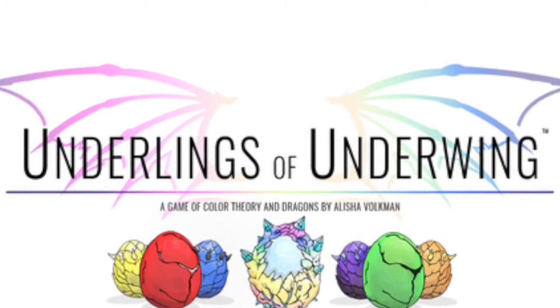In Underlings of Underwing, you and your opponents have meeples that are your dragon handlers, and you're taking these meeples and putting them out onto different dragon eggs in hopes of being able to hatch these eggs under your care so the dragons become yours to be tamed. The game plays one to six players and about 20 to 60 minutes depending on player count, and it was created to help with teaching color theory.